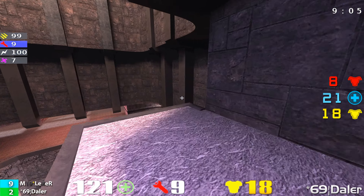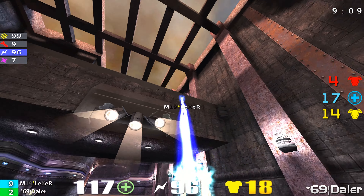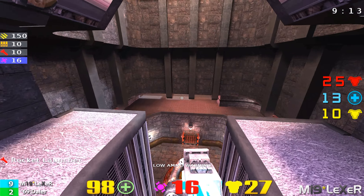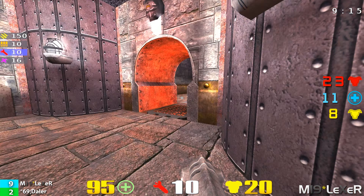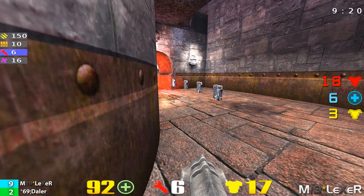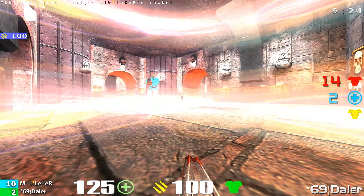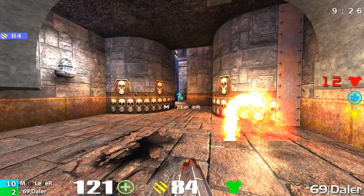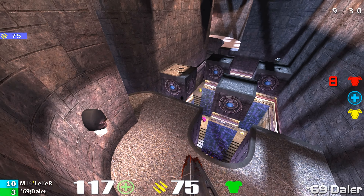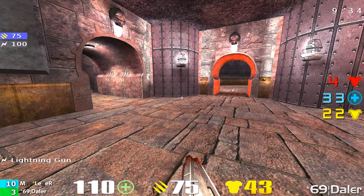I'm still going to say it's anyone's game. Nice rocket by Daylor as he comes up the pad, and it is going to come down to controlling the power-ups and the rail gun. Daylor actually picked up the red armor, so he's got an advantage. Here he comes — but he takes a rocket, Daylor goes down. Then an unfortunate spawn by Daylor. But nice job — he gets the machine gun kill on Lexer. He did not have very much help coming out of that fight but he was able to get the frag.